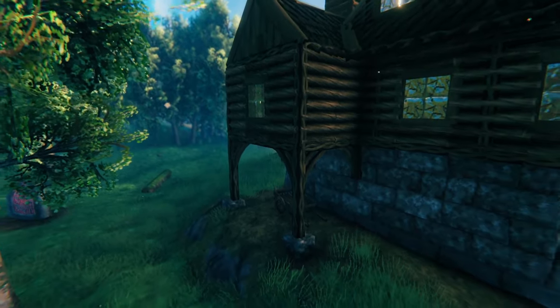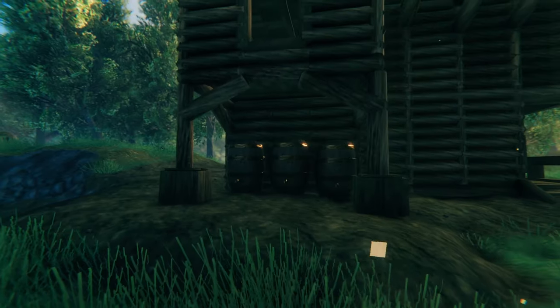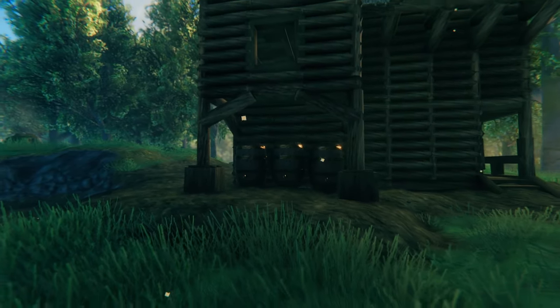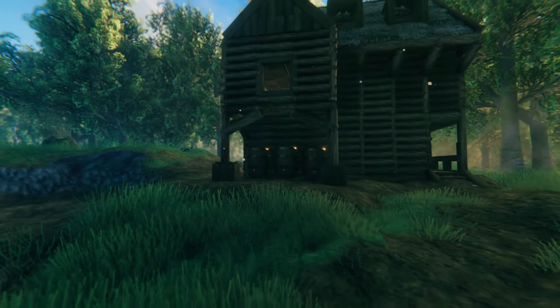Make overhangs. Overhangs are a really cool way to show depth in a build and add a unique outdoor area where you can place things like fermenters or even just park a cart. They look awesome and are very useful.